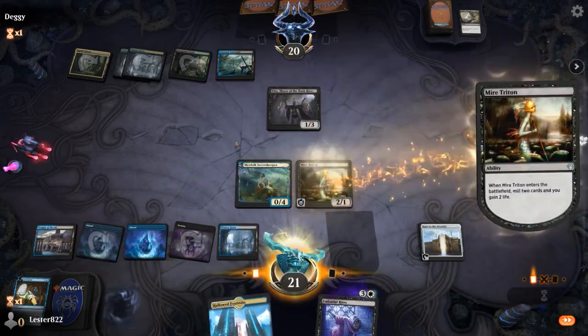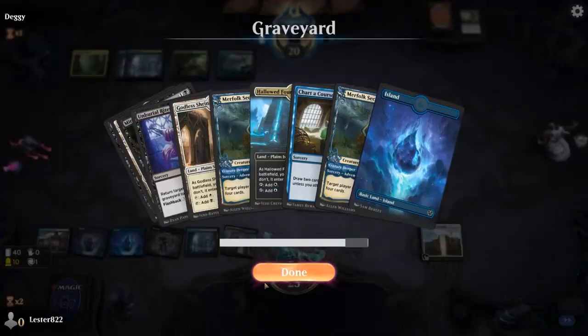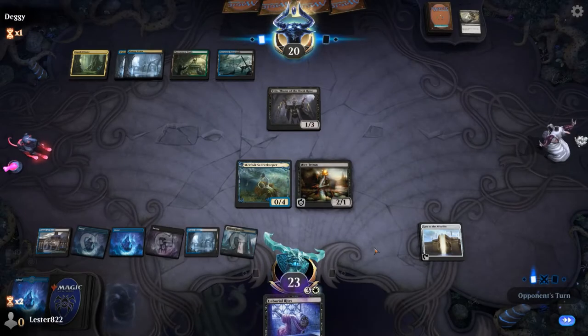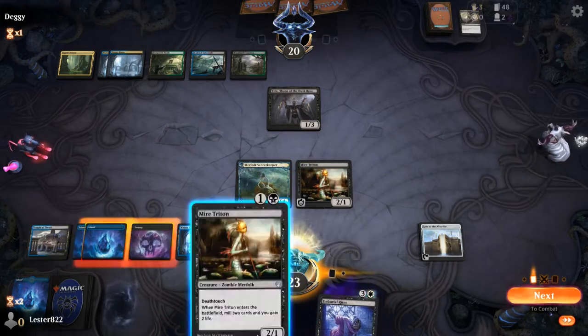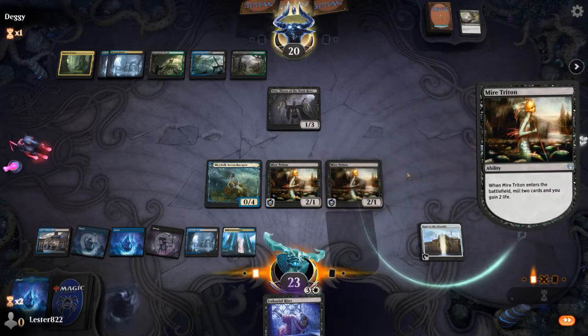Every time I pull a mill card it's amazing because I have an Unburial Rites. All it takes is pulling one Ulamog or Villas and I'm probably gonna win the game, but I keep getting kind of unlucky here. That's kind of the point of the deck — part of it is millers, part of it is things to be milled, and part of it is the reanimator. So Unburial Rites here is so good — not only do you get to do it twice, but you can also cast it from your graveyard.